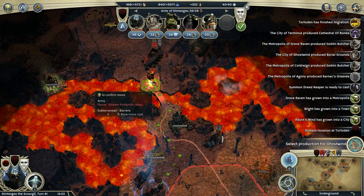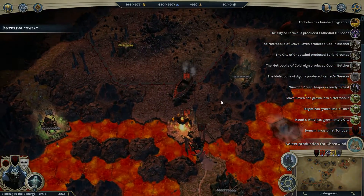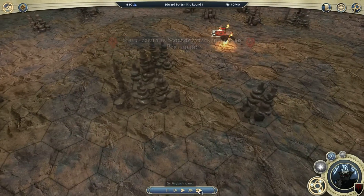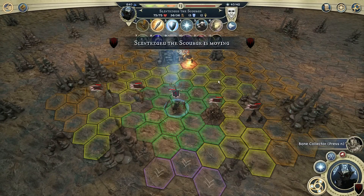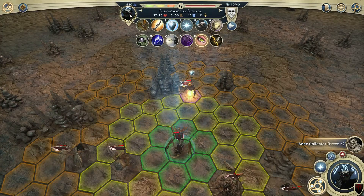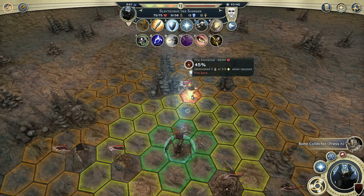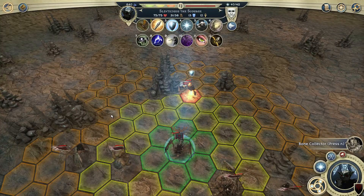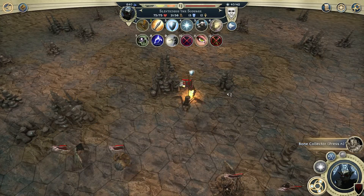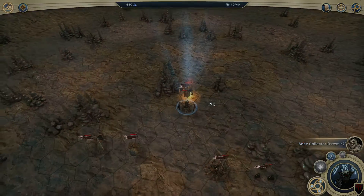I'm going to attack those guys with manual combat - just one unit. The AI isn't that clever, so they cannot be dominated... or can I dominate them? Yeah, I can try to dominate them. Let's try. Perhaps they come over to us. Yes - they are dominated! They are now my unit, thank you very much.